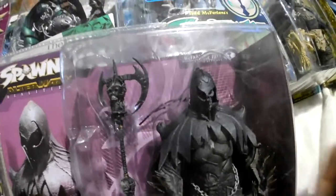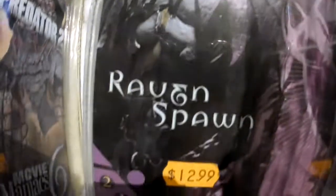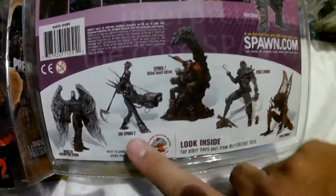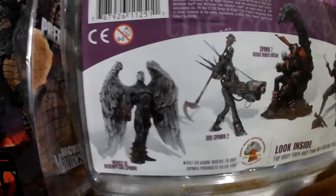Next we have Raven Spawn — Alternate Reality Series. Yeah, so I have that one opened from my yard sale, this is my sealed one. Let's see the back. That series came with Alien Spawn 2, Pirate Spawn which we saw, Spawn 7, She Spawn, and Wings of Redemption Spawn.